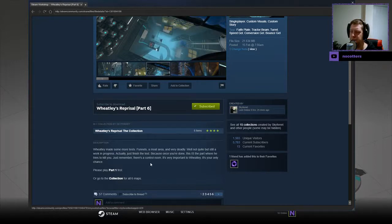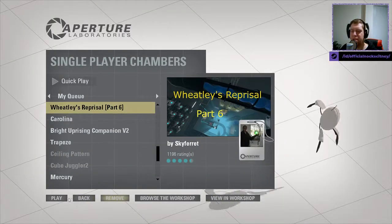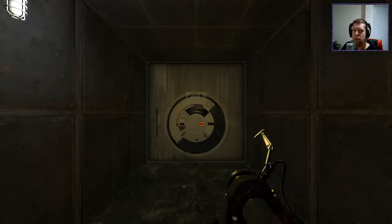Just finish the test. Because once you're done, this is the part where he tries to kill you. Just remember, there's a control room — it's very important to Wheatley. It's your only chance. Alright, without further ado, let's jump into the map. A control room is our only chance, apparently. We'll see about that, I guess.